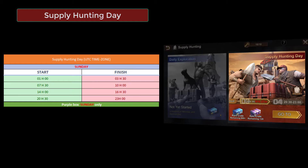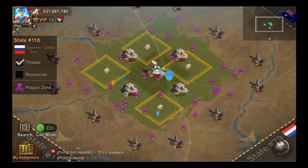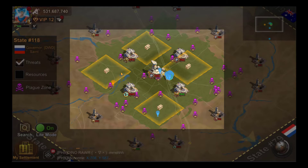The drop rate is therefore improved on Sunday, so remember to use all your keys. We will give you a tip for Sunday when the exploration events are active.